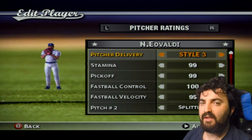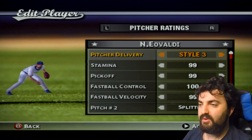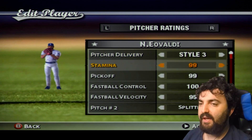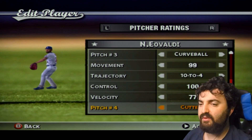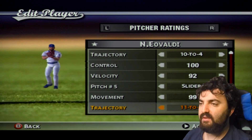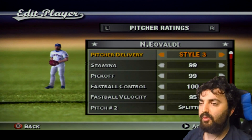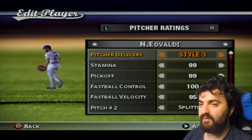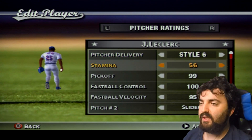Nathan Eovaldi — he has long sleeves in real life but you only wear long sleeves in this game when it's raining. I based his pitch velocity on his real-life numbers and I think the style I used for his pitching was Style 3 — just a normal pitching stance.